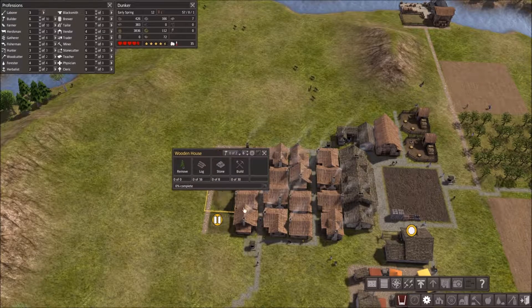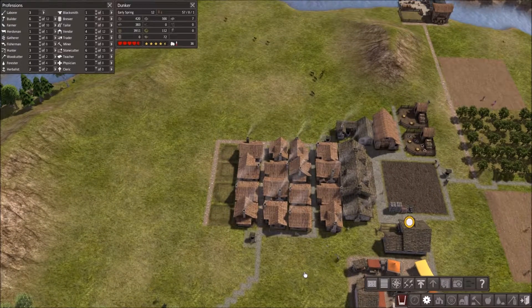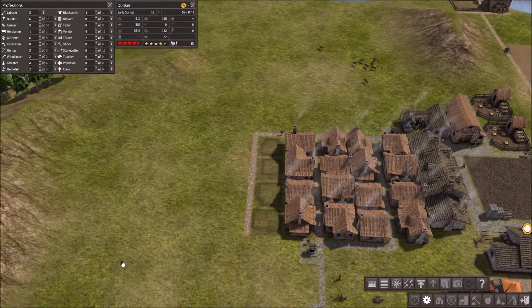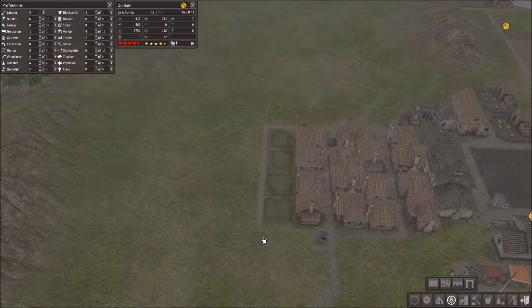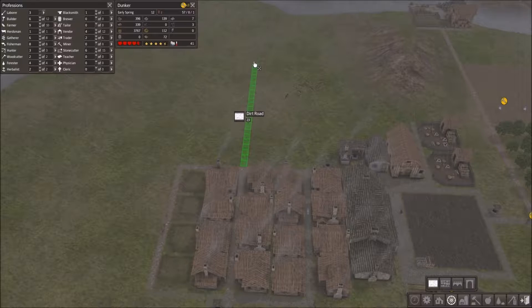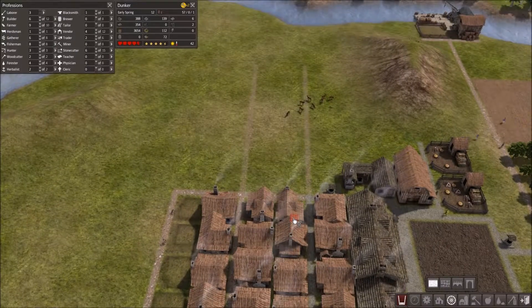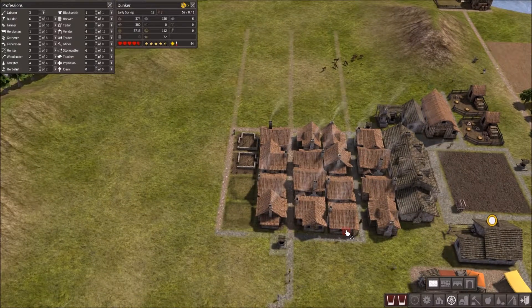I really don't wanna do this. That's the problem - I don't have enough space for all these people. This is how I'm gonna want the houses to go. I probably could do it a more efficient way, but this is just how I kinda wanna do it.